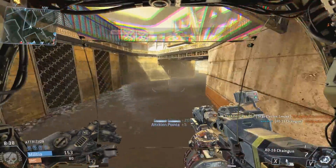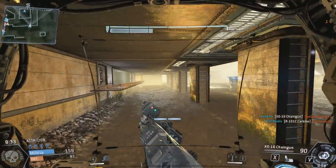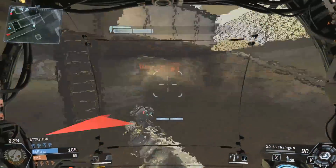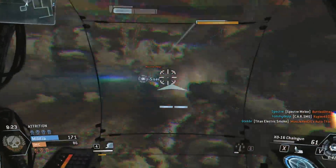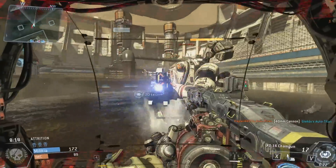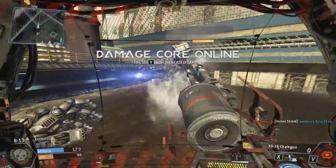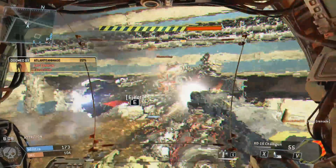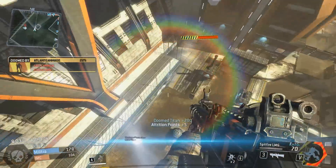He's doomed, he's done for. Let's get out of there before he deals way too much damage to me. I was watching my health, not his — thinking that was his for some reason. I'm not too concerned about my Titan, I know I'm going to lose it. Pop the damage core, let's just see if I can take him with me. Come on — there we go, eject! He's doomed. Let's get out of here.